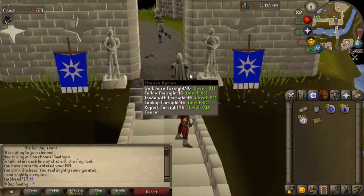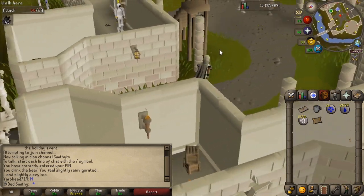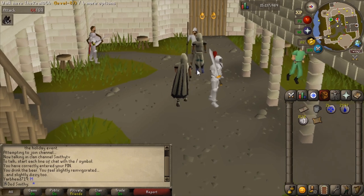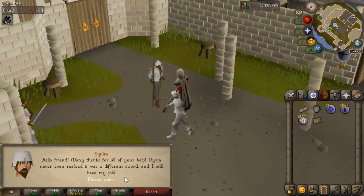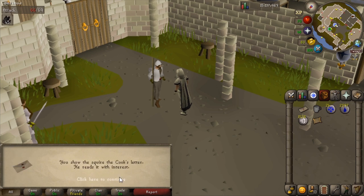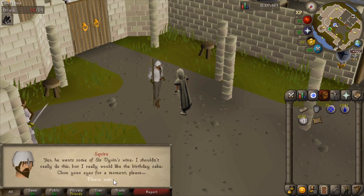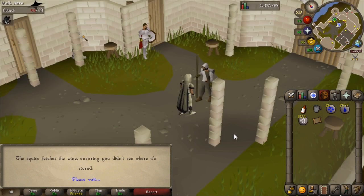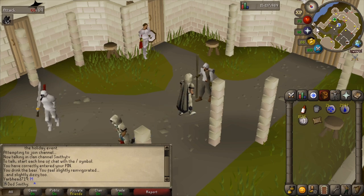He should be located out in the courtyard. If you've done Knight's Sword, you'll know exactly where he is. Cook gave me a letter for you — go through the options. There's a little cutscene, and he gives you the wine.